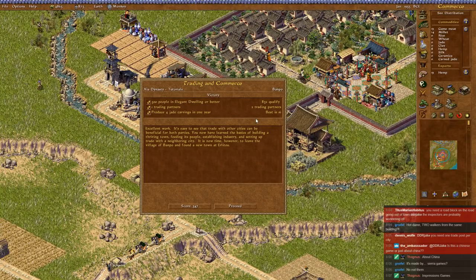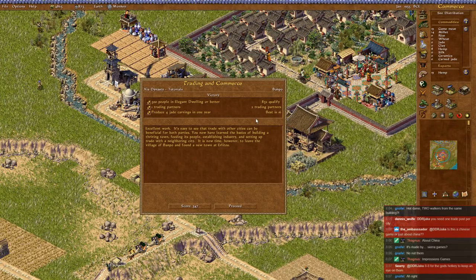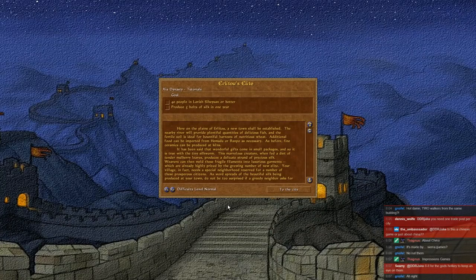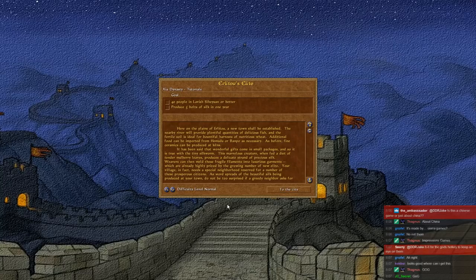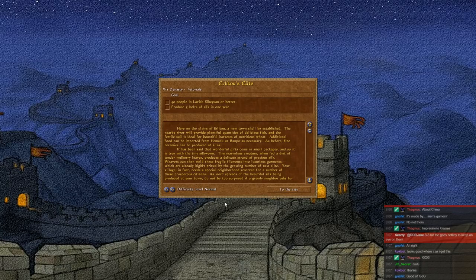Excellent work. It's easy to see that trade with other cities can be beneficial for both parties. You now have learned the basics of building a thriving town, feeding its people, establishing industry, and setting up trade with a neighboring city. It is now time, however, to leave the village of Banpo and found a new town at Er Litao. Here on the plains of Er Litao, a new town shall be established. The nearby river will provide plentiful quantities of delicious fish, and the fertile soil is ideal for bountiful harvests of nutritious wheat.